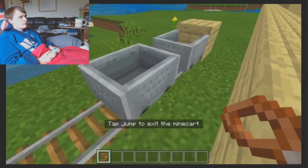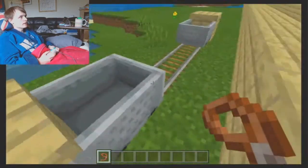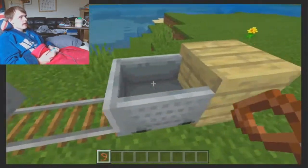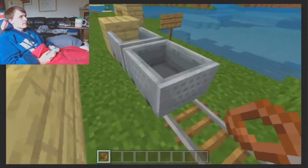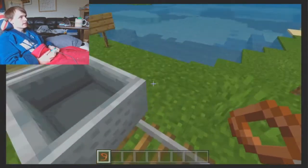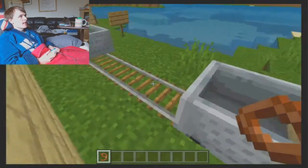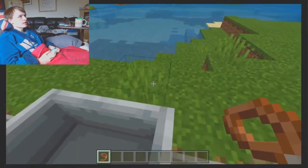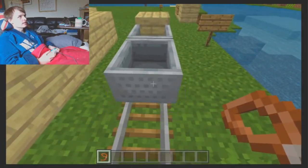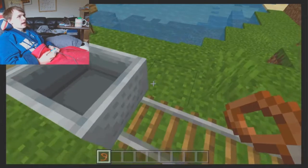You should be able to shift-click a lead and connect two carts together using a lead. At this point in time you cannot currently do that, as I have demonstrated. I think this would be a nice little feature, and it would also allow Mojang to reintroduce furnace minecarts into Minecraft Bedrock so you could have your own little train system.